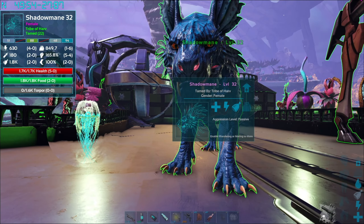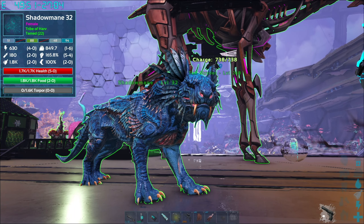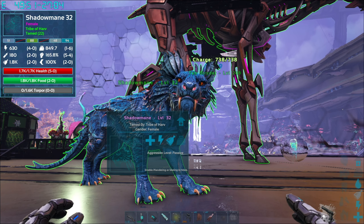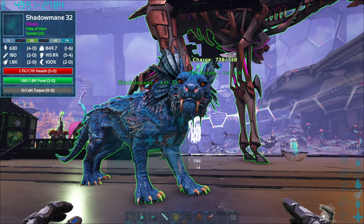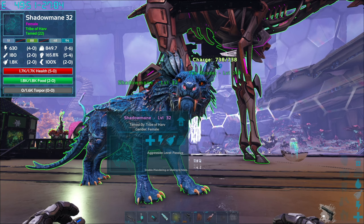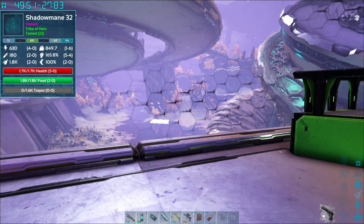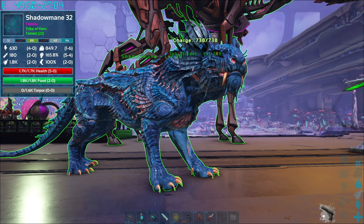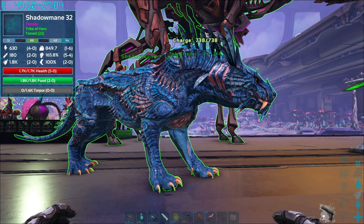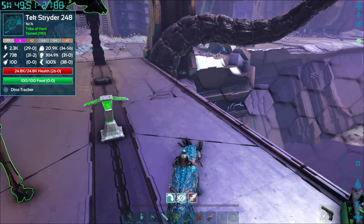The two-passenger capability is pretty cool, and the dash attack is super useful. Jump on whatever you're fighting, hit it with the dash and it's stunned. Team that up with tribe mates on their own Shadow Manes to continuously stun bigger targets and take them down without much of a fight — top that with the bleed attack and you've got a pretty good killing force. It's a high reward for such a pain to tame. You can also breed them, so once you get a couple of high levels you can breed your own little army.